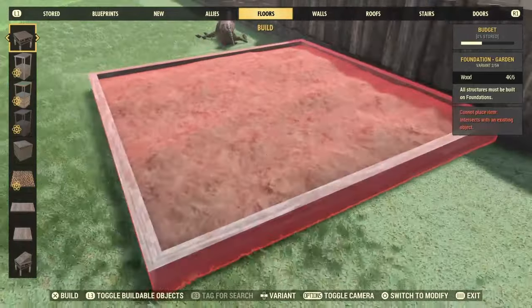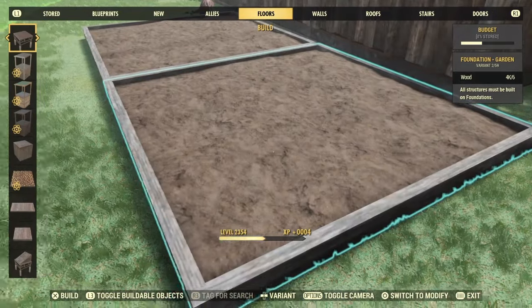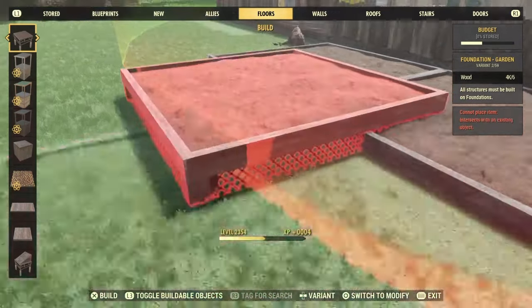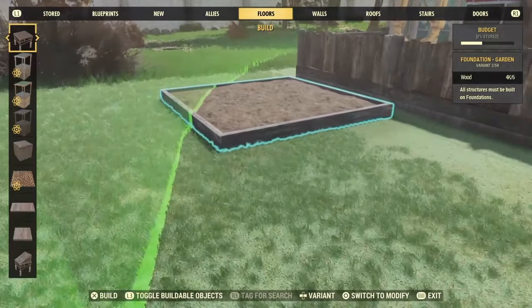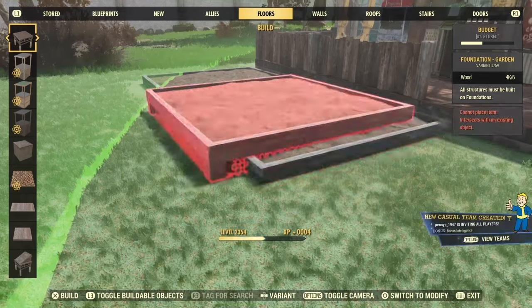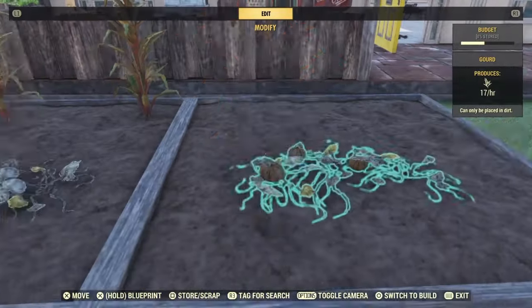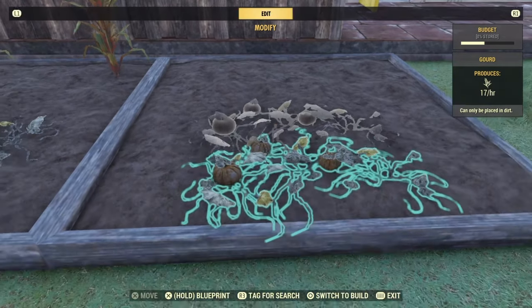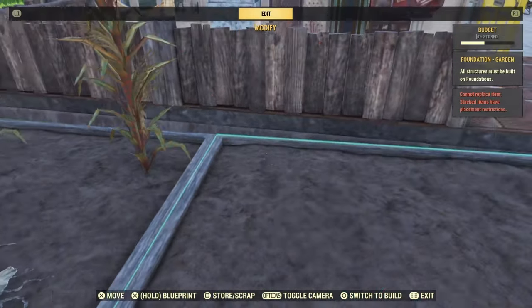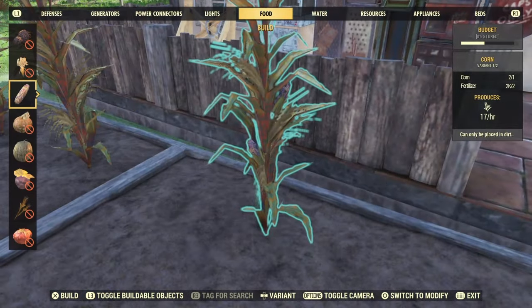Next, we'll put down our dirt tiles. You can actually put your veggies in the grass — as long as it's in the grass or the dirt, they will go in. But if you want a little vegetable garden, these are cute little items. Not essential to some, but I think they're essential. It also makes it easier because you can put them on the second level of your camp floor if you wanted to.